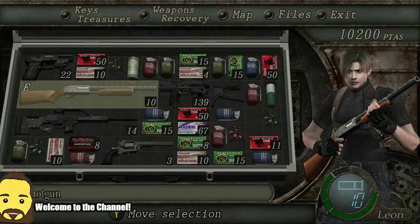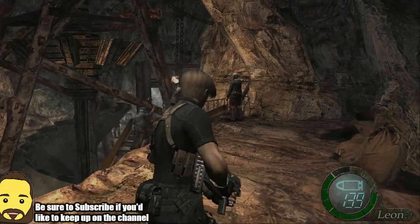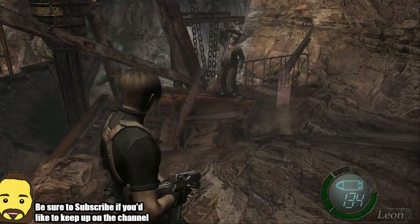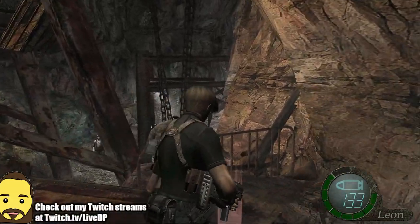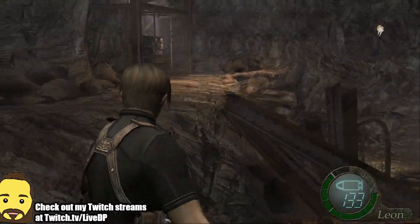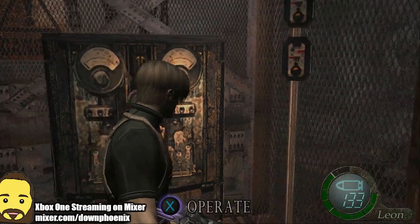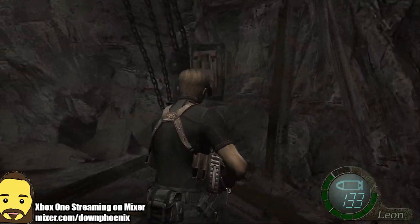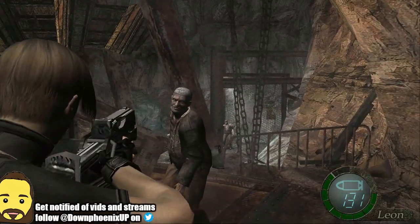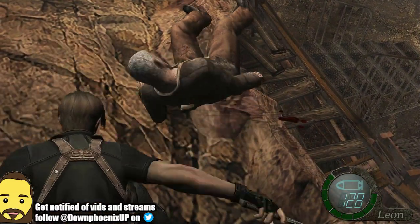Whenever you get the enemies exposed, you can of course knife them — again a great way to conserve ammunition, though probably not the best thing when enemies are directly pursuing you. Another great thing about the SMG is that since it fires really well, I can go ahead and do this. I have plenty of ammunition so it's not a problem. Let's go ahead and trigger this switch here — we're going to bring up a very cool little encounter in just a moment.